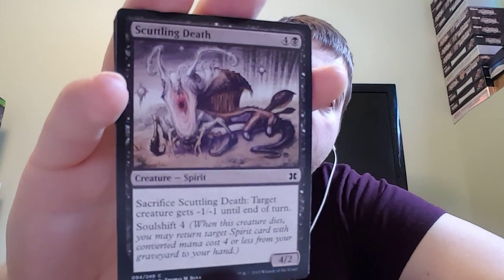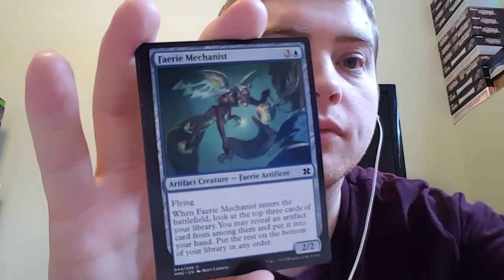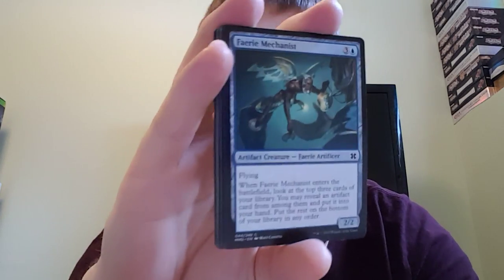Scuttling Death. It's a four, two for four and a black. Sacrifice it — target creature gets minus one, minus one for the turn. And it has soul shift four. Faerie Mechanist. It's a two, two for three and a blue, with flying. When it enters the battlefield, look at the top three cards of your library. You may reveal an artifact card from among them and put it into your hand. Put the rest on the bottom of your library in any order.